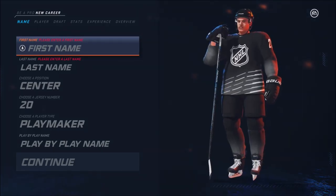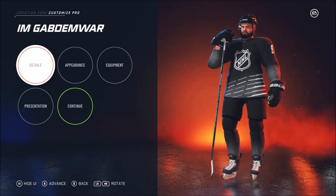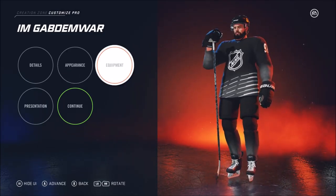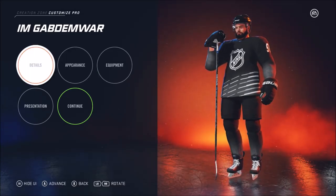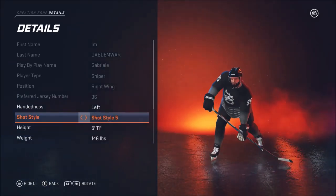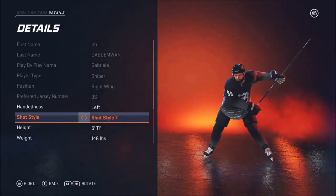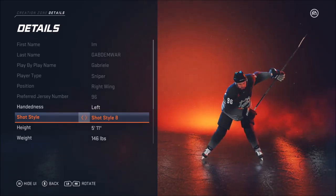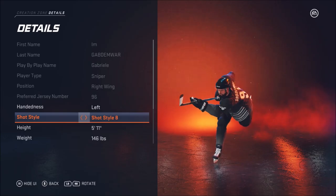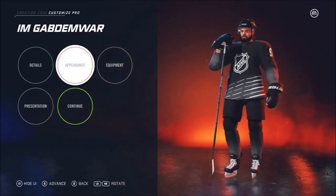I'm going to create my character. The new stuff I want to show you right now — I went ahead and created my face and everything, it basically looks a lot like how I would be, except the beard is the playoff beard. New stuff in the details: you can actually choose your shooting style. I'm choosing style six, but I can show you really quick — your shooting style when you're one-timing, that's really cool, shown in slow motion. I like the P.K. Subban shooting style but I haven't figured out where it is, so I'm just keeping style six.